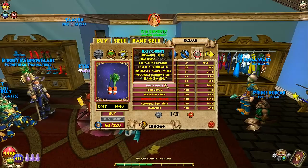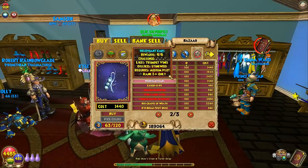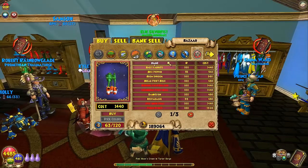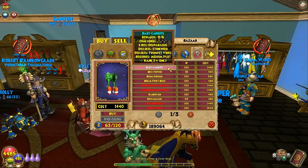Maybe I should buy a few of those when I work my way up. And then there's couch potatoes — but those are crown items, they drop from Grizzleheim mobs. I didn't even know that. You also have the evil magma peas, which are rank 4.